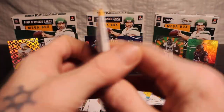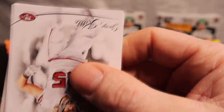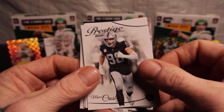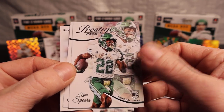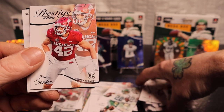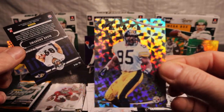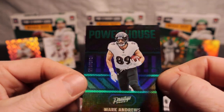All right, here we go, two packs left. We got George Kittle, Justin Simmons, Max Crosby. Spears rookie, Drew Sanders rookie. Greg Lloyd. Again with the points. Mark Andrews /149 Powerhouse — this one's numbered. I wish the Nahaji was numbered. Pretty nice though on that one.